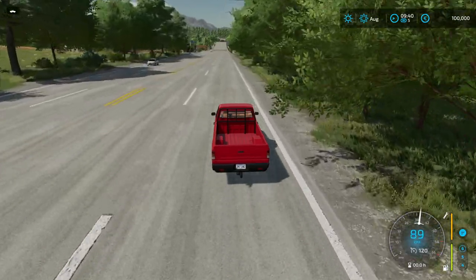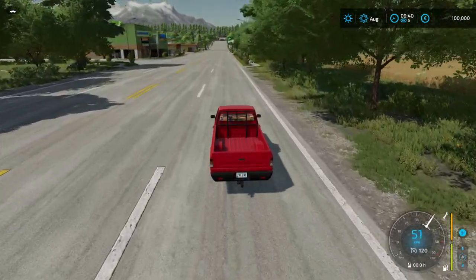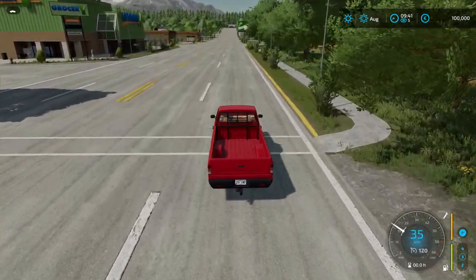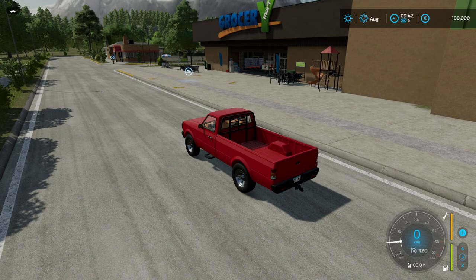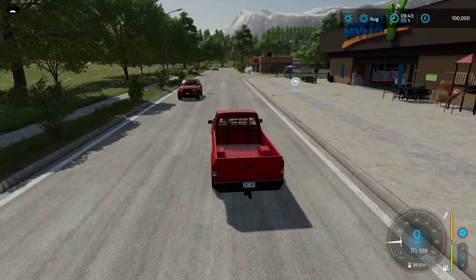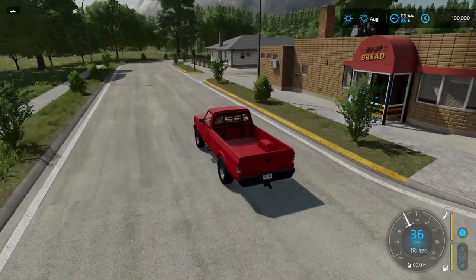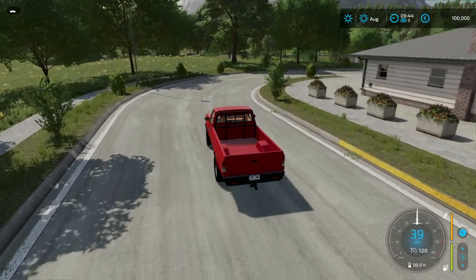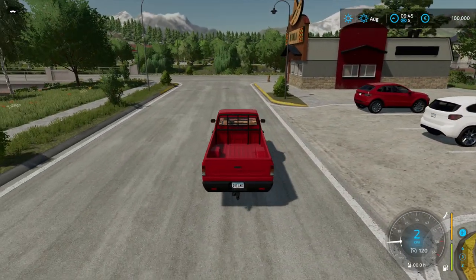I was so happy we had this very wide road here from the store to the farm — I could always relax after the stressful maneuvering at the store. And here we have the modern grocery from Elmcreek and more productions. This was something like a town area before and now they have all those modern buildings from FS 22.